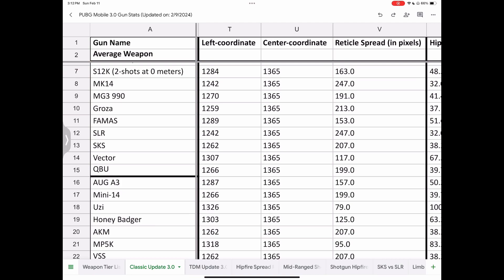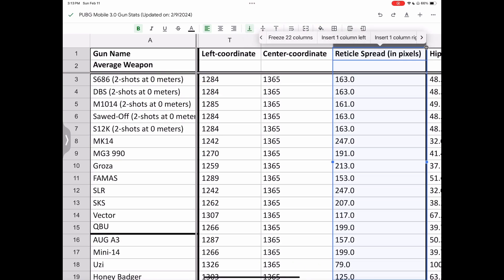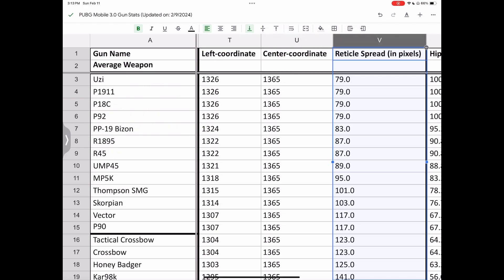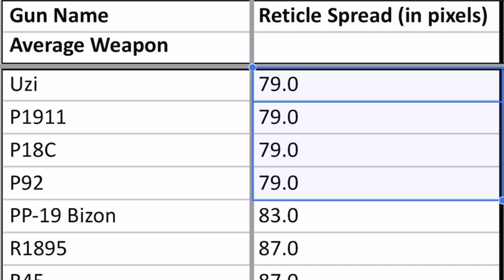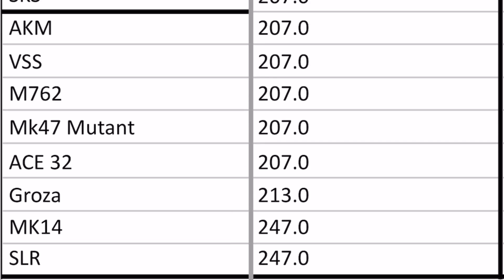After we have done that, we can then rank every gun in the game by their reticle diameter, where it is revealed that the most precise weapons in the game while strafing without any attachments are the P18C, P1911, P92, and the Uzi, while the weapons with the worst hipfire precision are the Groza, MK14, and SLR.